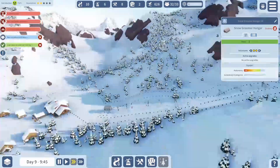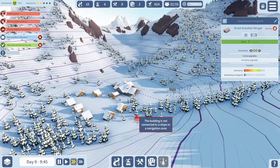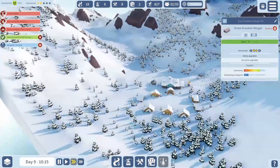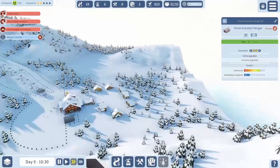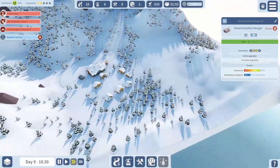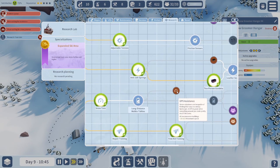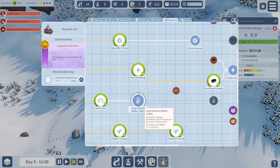Now we're gonna need maintenance staff over here as well. Let's start with ski patrol. Can we go this way? No we can't go this way with a lift anyway, so yeah we can put all our buildings there. New research — let's get the long distance walkie-talkie. Autonomy in this game is basically how far they can go without having to return, so having more autonomy just makes your maintenance more efficient.